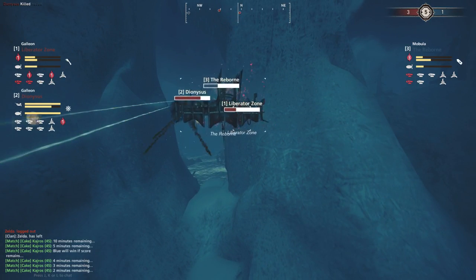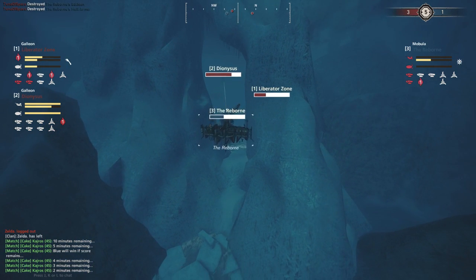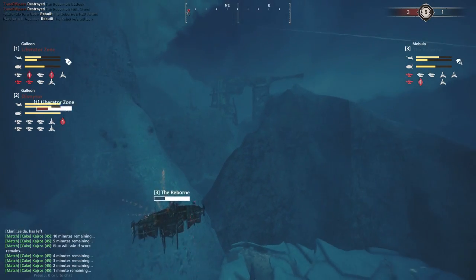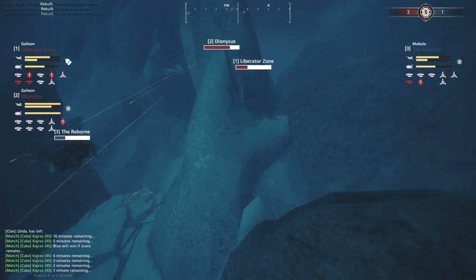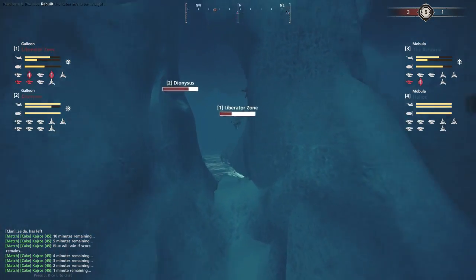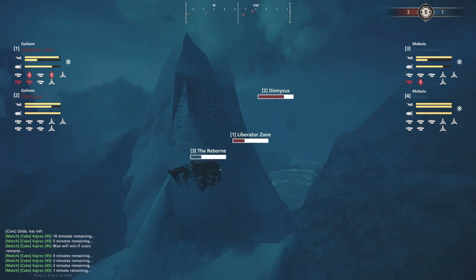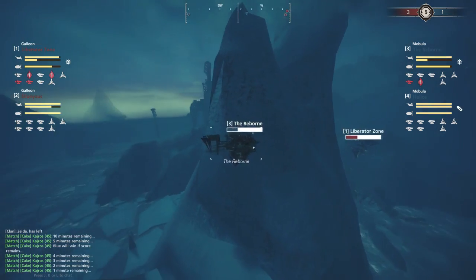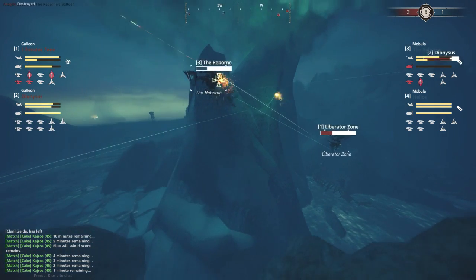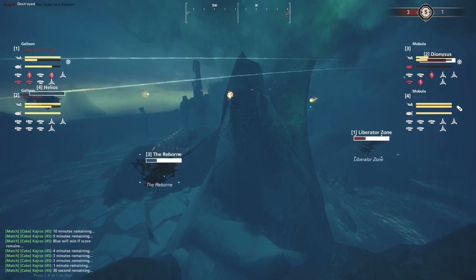The Reborn has limited options - its balloon is damaged. No fires on it, so it's trying to pull back. Down goes the balloon, down goes the armor. Light fire and Heavy Flaks are closing in, most going high, but there's nowhere to run. If the Liberator Zone repositions quickly there's a real problem, although it looks like the Liberator Zone goes the wrong way around the structure. The Reborn manages to pull into a relatively safe position, but has one minute to kill both ships.